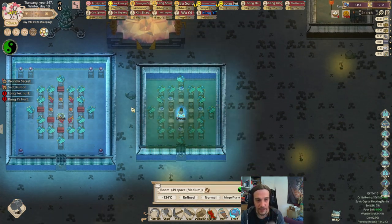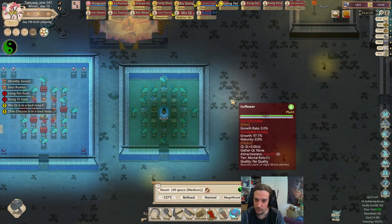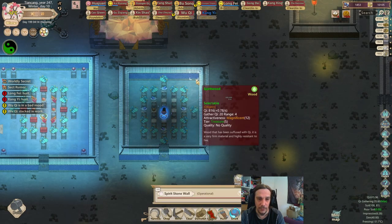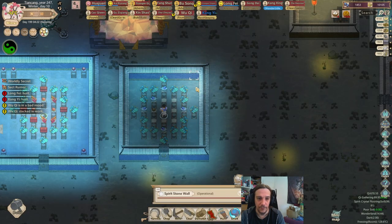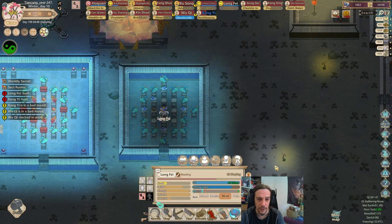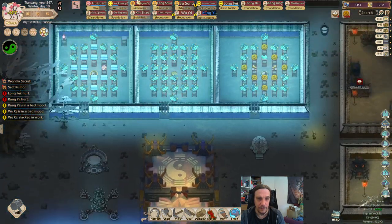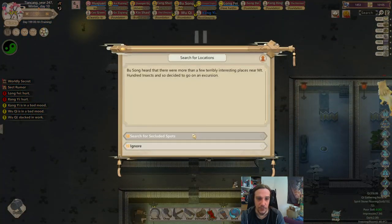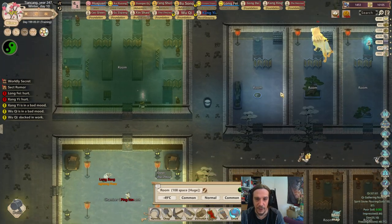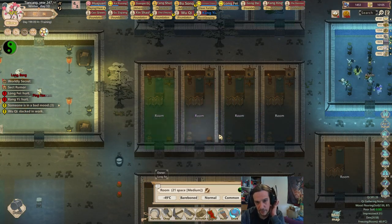I've discovered that during this winter certain rooms develop a really extremely cold atmosphere, and I have no clue why. For some reason Longfei's room is way colder than other rooms. At least she made a breakthrough there, but due to this extreme cold — check this out, minus 94 degrees — I wanted to place down some beast blood into these other rooms.